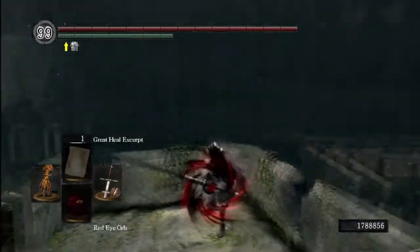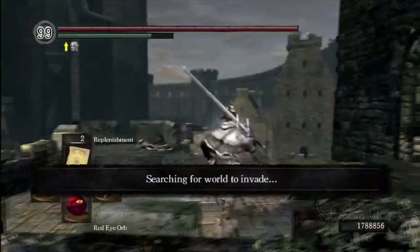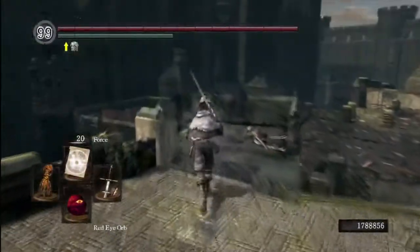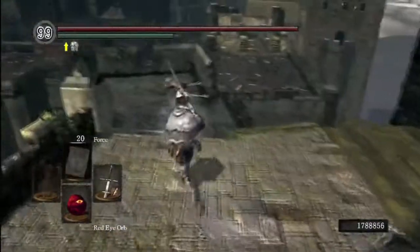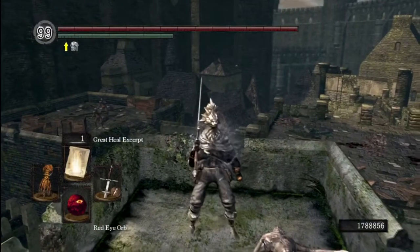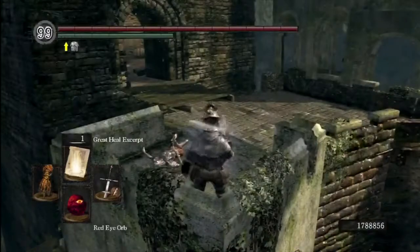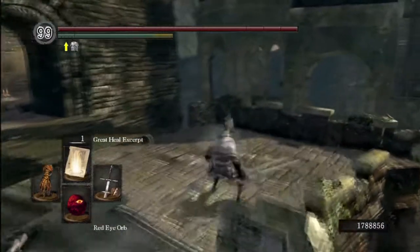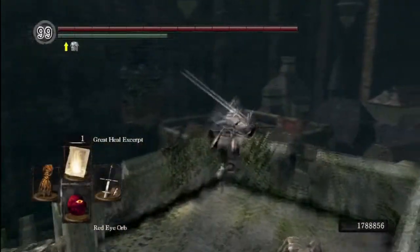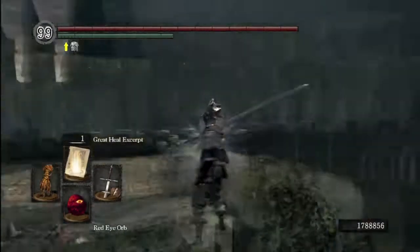Great Heal is just for healing up in a fight in case something weird happens - it saves on using Humanity. We could use Emit Force instead but that's a rubbish miracle. We could have more Force slots - 42 uses as opposed to 21 - but that's all there is to the class. Hopefully we get into another fight soon. We'll cut recording here until we get into another match.